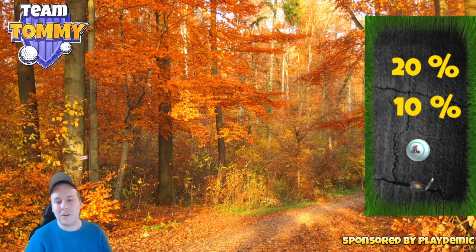Visit golfclashtommy.com for more content on the Fall Major. You can also subscribe to patreon.com/golfclashtommy to get the updated text guides. On the right hand side in the playthrough you will see a box with information: the first number is elevation for the drive, the second is elevation for the second shot, then what ball and club I would suggest. Please make a comment below if you have any questions.